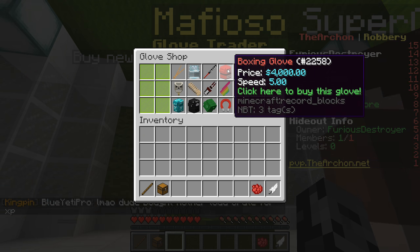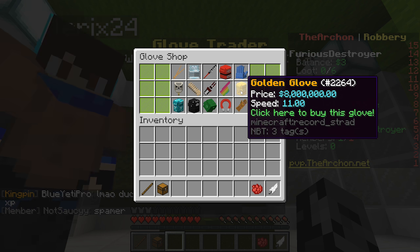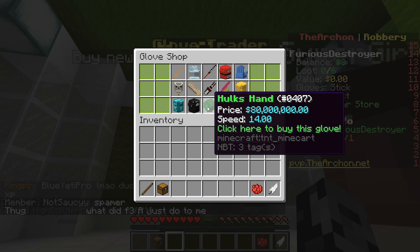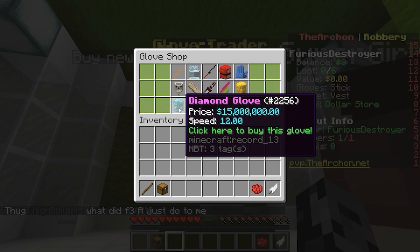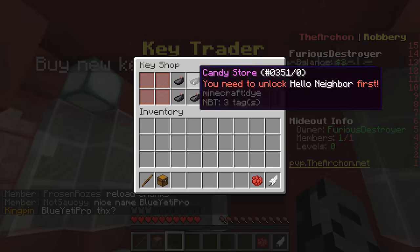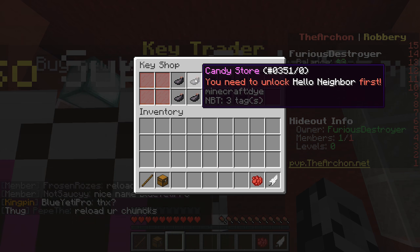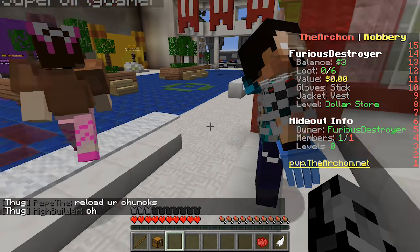We've got chopsticks, mittens, a baseball bat, boxing glove, golden glove, infinity gauntlet - the rainbow glove looks awesome and the Hulk's hand costs two million. There's even a diamond glove. Then of course we have keys to unlock the different places - they're just ink sacks right now but all the stores are here: the candy store, toy store, Baldy's school, the pet store and more.